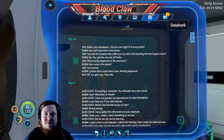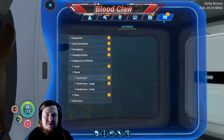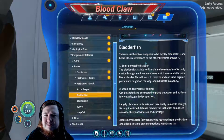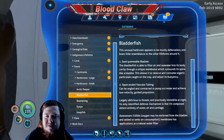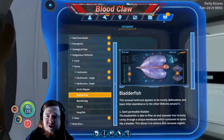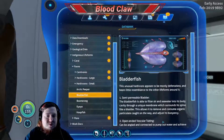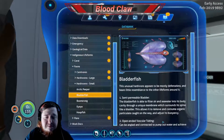I'm going to save now. If we go into those data banks, indigenous life forms — bladder fish: this unusual creature appears to be mostly defenseless and bears little resemblance to other life forms around it. Semi-permeable bladder, open-ended visceral tubing, largely oblivious to threats, particularly immobile at night. Its only identified defense mechanism is that it's composed almost entirely of water and air. Edible — oxygen may be retrieved from the bladder and added to blood tanks. Consumption membrane has applications in water filtration. I didn't see anything about them going extinct, so I don't know. We're about to die — hope you all enjoyed this, I'll see you all next time. Bye!